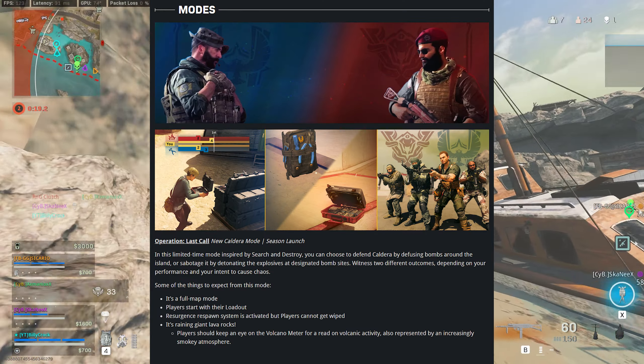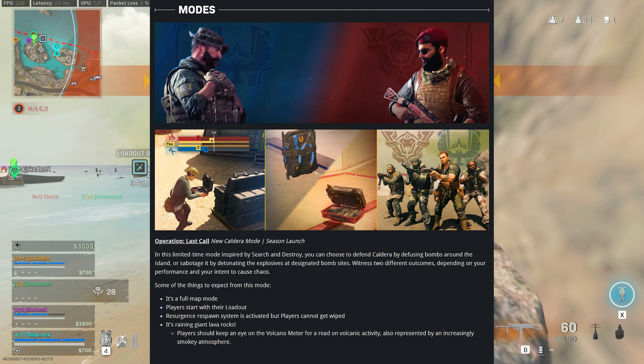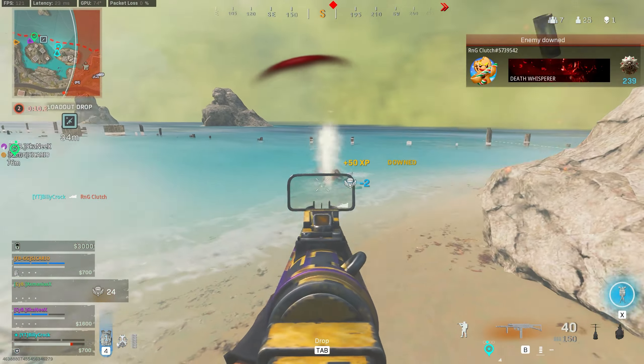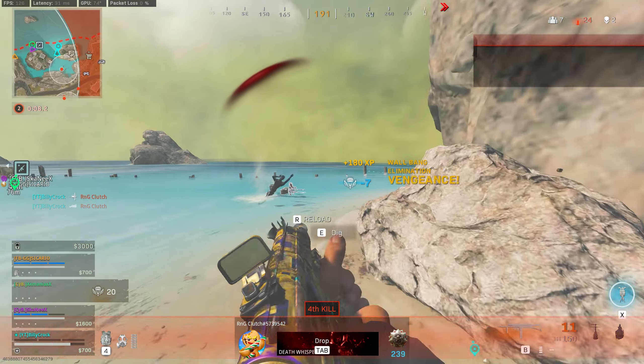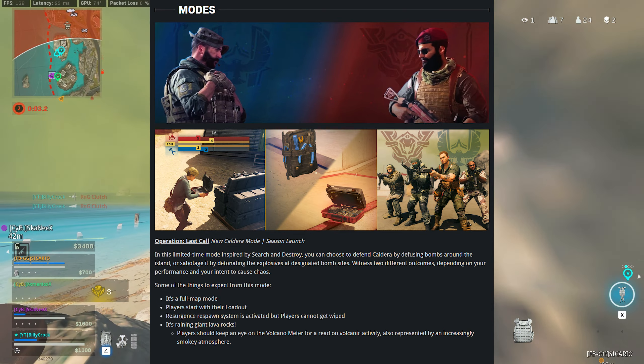First up is Operation Last Call. In this limited time mode inspired by Search and Destroy, you choose to defend Caldera by defusing bombs around the island, or sabotage it by detonating explosives at your designated bomb sites. Witness 2 different outcomes depending on your performance and your intent to cause chaos.